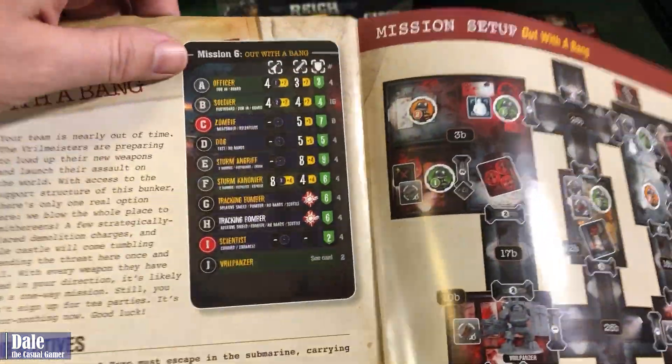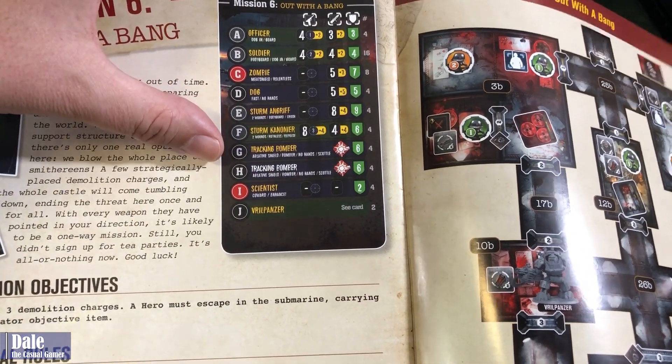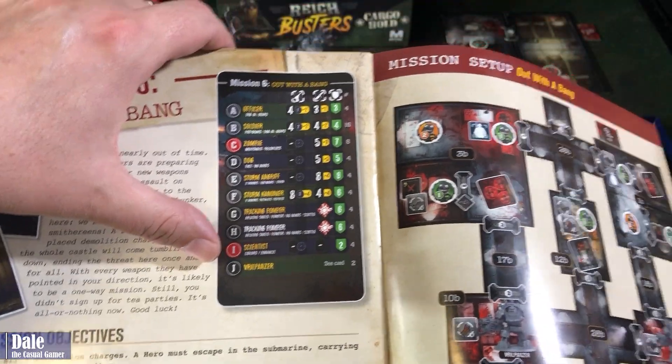Our enemies: Officer, Soldier, Zombie, Dog, Sturm Angriff, Sturm Cannoneer, Tracking Bombers, Scientist, and two Vril Pangers that start on the map.